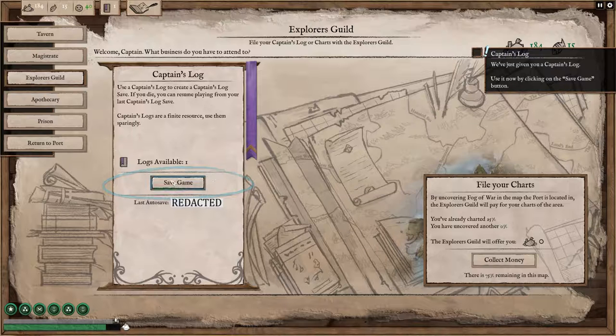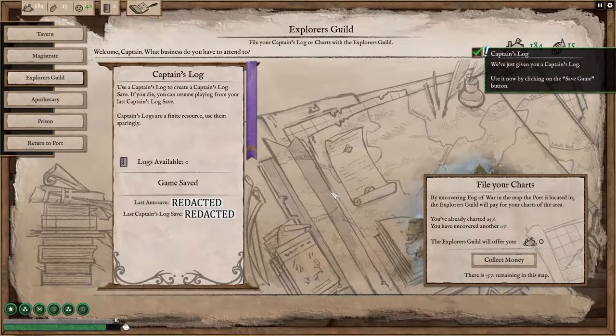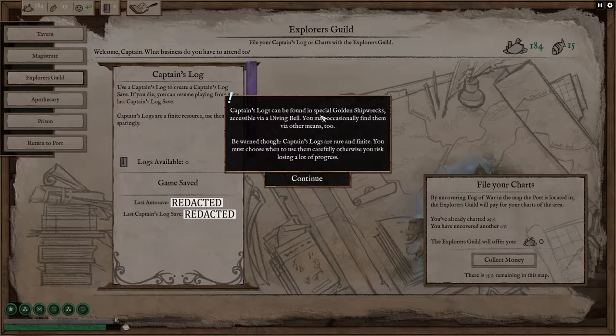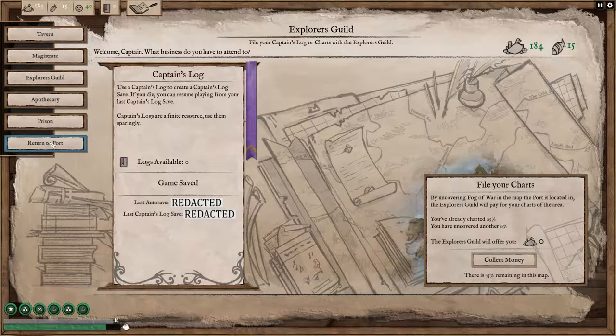We've just given you a captain's log — use it now by clicking the save game button. Captain's logs can be found in special golden shipwrecks accessible via the diving belts. You may occasionally find them via other means too. Be warned: captain's logs are rare and finite. You must choose when to use them carefully, otherwise you risk losing a lot of progress. We have a save now.